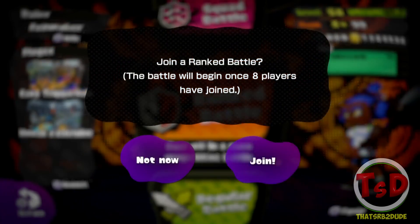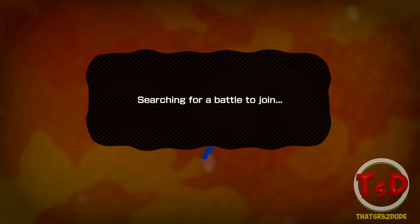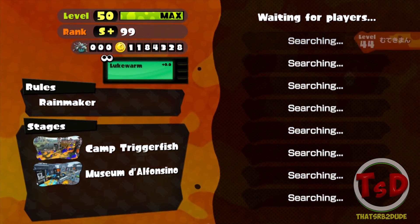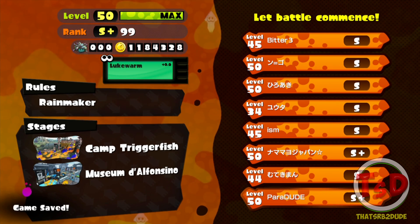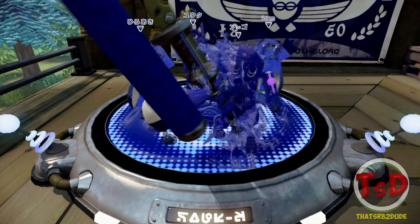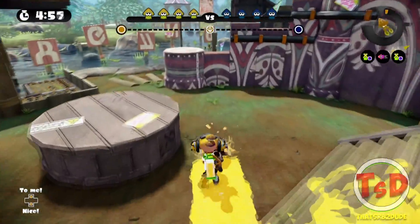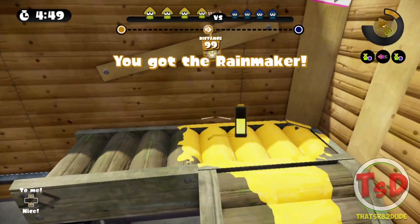The maps have just rotated and now it's Camp Triggerfish and Museum d'Alfonsino — I call it Alfonso because that's just how I say it. Doesn't really matter which map we get. It's Rainmaker — I didn't even realize. Okay, let's win this game. I actually don't know where I'm gonna go first of all. I've got a plan — we have a pretty decent comp and I'm not too worried about their comp because we do have a sniper, which is really good to have on Camp Triggerfish. I'm gonna push over here and place a beacon. Nice — we popped the Rainmaker right at the start!